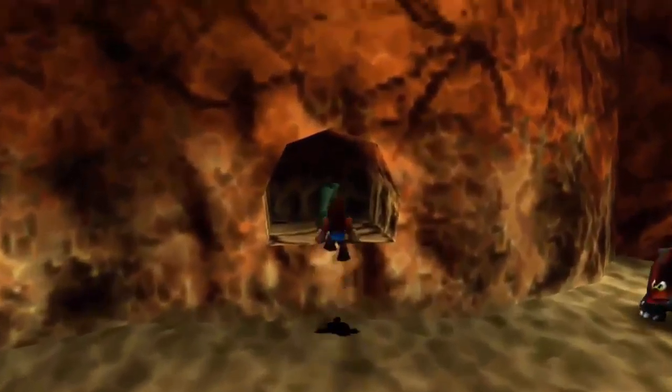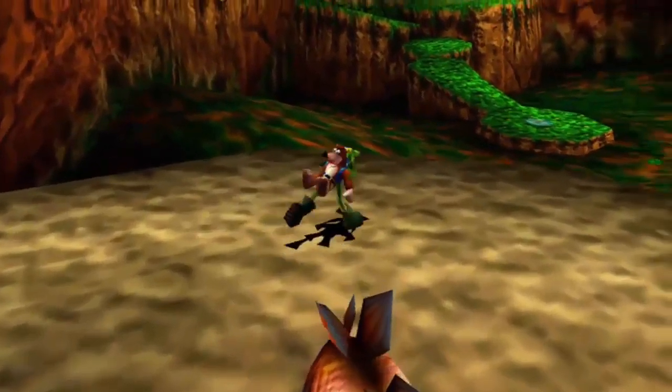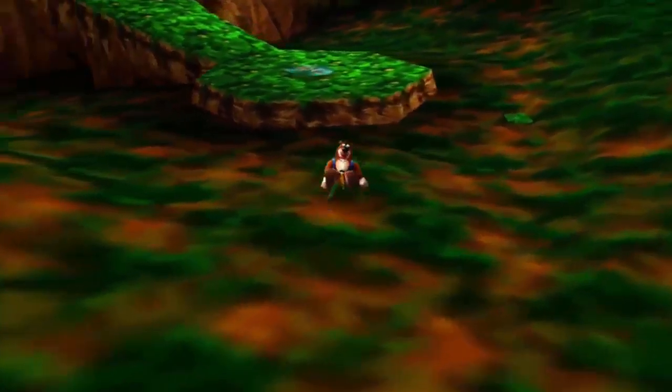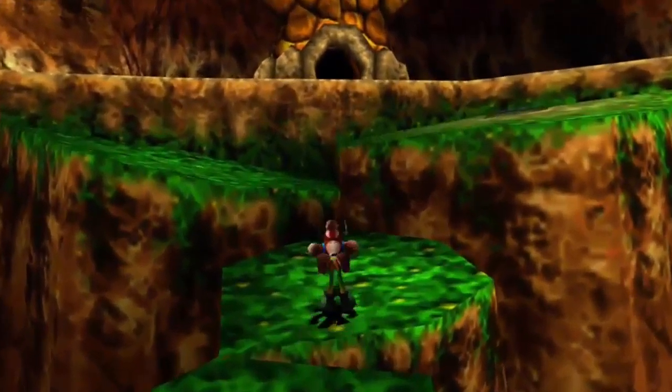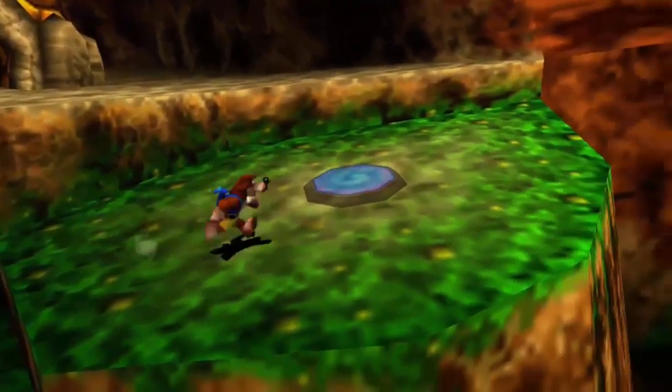This is one of the few places in the game where there'll be a group of music notes that's only three. Normally it's a larger group than that, but for some reason it's only three. Also, we can actually get a Clockwork Kazooie egg in there - we have to get up here first. That egg will become useful later.